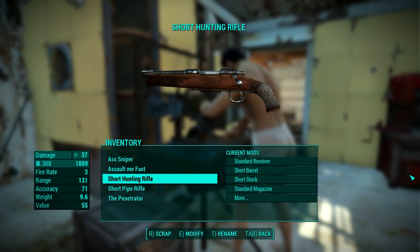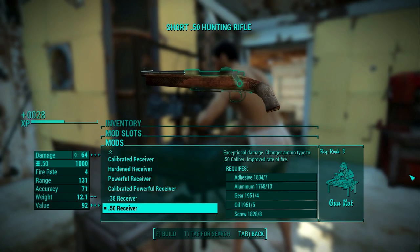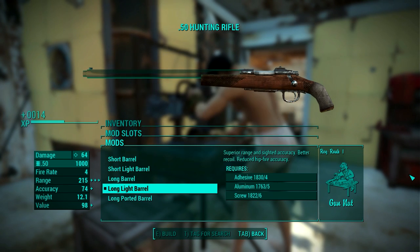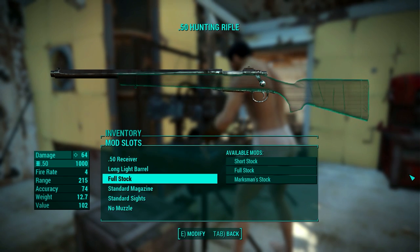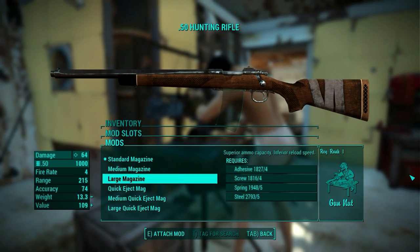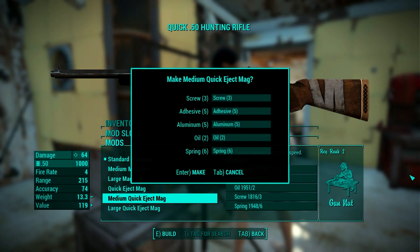Next we have the hunting rifle. This rifle also has two different caliber receivers - .38 and .50. I went with the .50 caliber one because I like round numbers. Barrels are mostly the same as the combat rifle, and I took the long light barrel. The stock can be full or marksman's, and I opted to go with the full one - I got sick of the marksman's stock, too many of my rifles already have it. Magazines are also the same as before, and I went with a medium quick eject mag because I like how it looks.